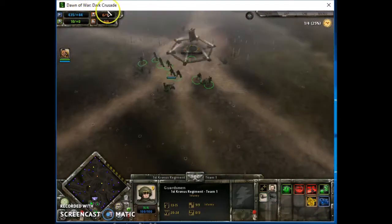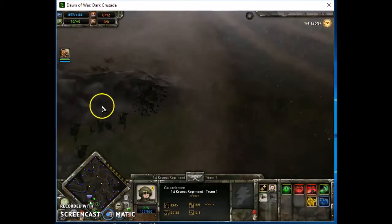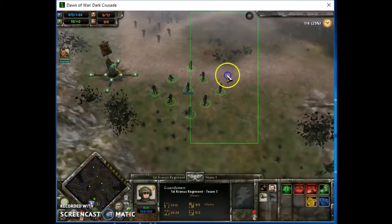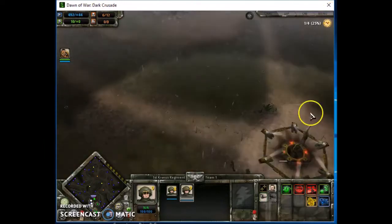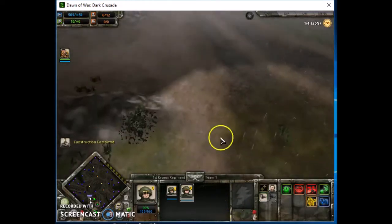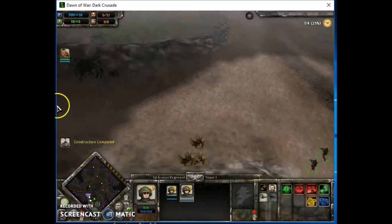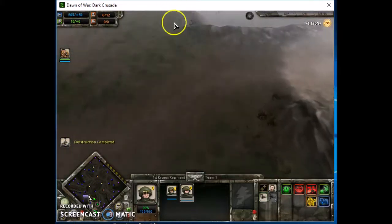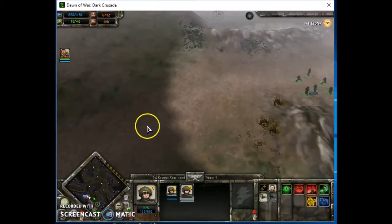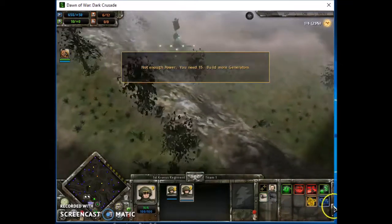And again, when you buy any model, I would always say think about what you're going to use it for. There's nothing worse than buying a model and going, 'Oh, what did I buy this for?' And when you fight someone, you literally have no clue what you're doing. I have beaten people because they've magnetised weapons - I've gone after them while they're holding their weapons, thinking about the movement, and I ask, 'What are you using that for?' It messes with their head. Make sure you know what weapon you're going to use and what it's going to be for.